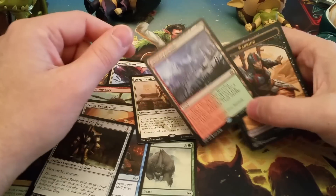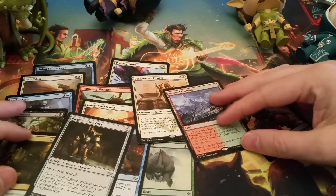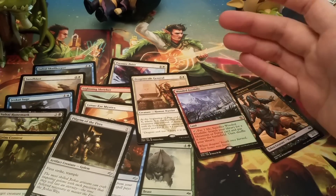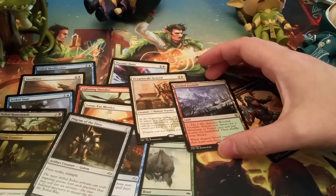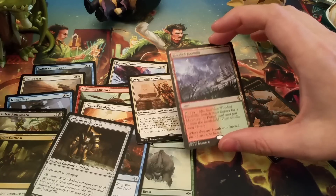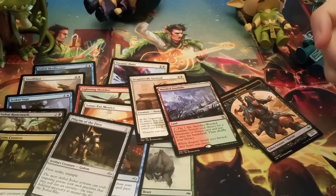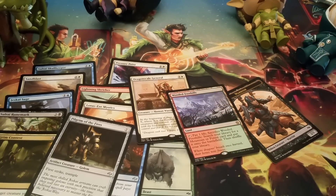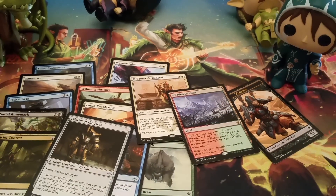Dragon Scale General probably won't see much play, but it is really awesome in limited — tough to beat, actually. Wooded Foothills — yay, fetch lands! From a limited perspective, in most Fate Reforged packs you're taking the rare; you're taking Dragon Scale General. But I wouldn't fault you for taking Wooded Foothills — it's worth a little now and should be worth a lot later. It's a fetch land; it's good stuff. So yeah, double rare. Jace approves. Thanks for watching!